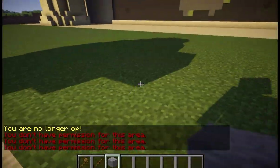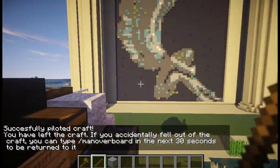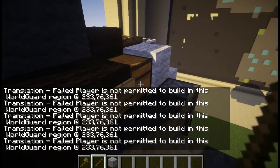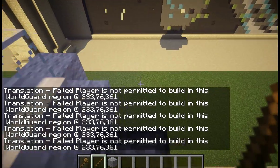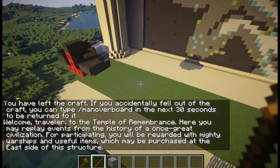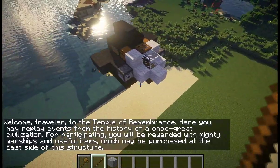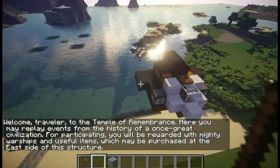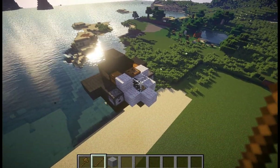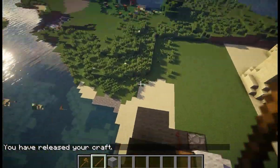Over here I still can place blocks, but over there I cannot. If I get in that fighter and go forward, eventually it says: translation failed, player is not permitted to build in this WorldGuard region. You can now protect areas so that any player who cannot build in an area also cannot fly an airship in that area. Make it a WorldGuard region, disable building, and then people cannot fly airships in that area either — to prevent griefing, like someone flying their airship into a building and leaving it there.